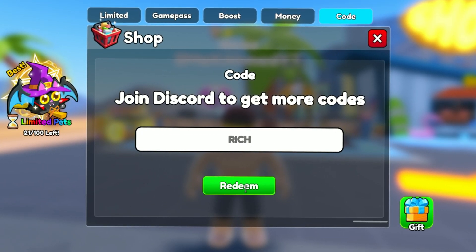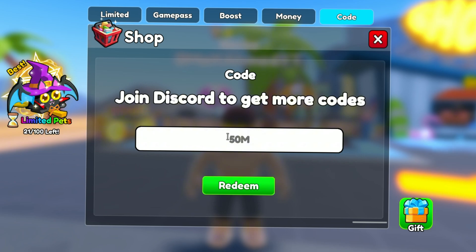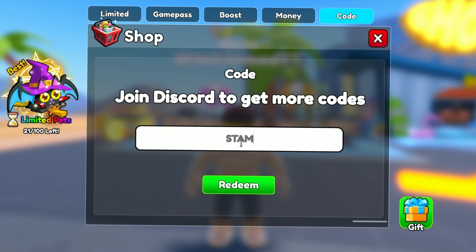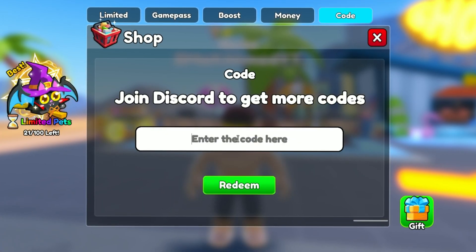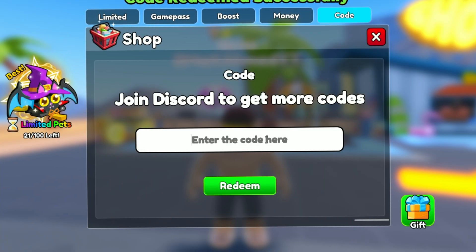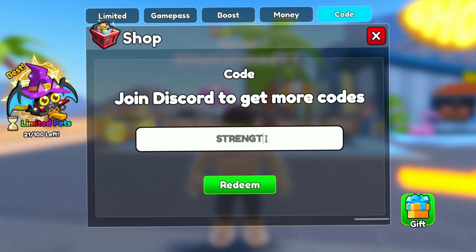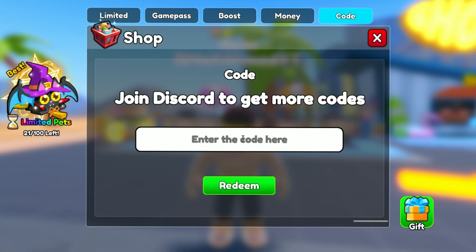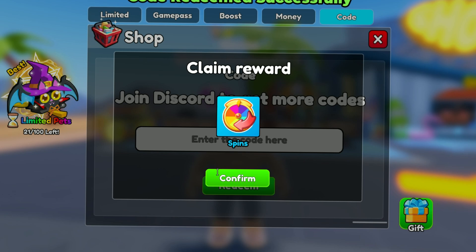The fifth code is 'rich'. The seventh code is '50amp' and gives you 2 spins. The eighth code is 'stamina'. The ninth code is 'sorry' and gives you a spin. The tenth code is 'strength' and gives you protein bars. The eleventh code is 'new' and gives you free spins.